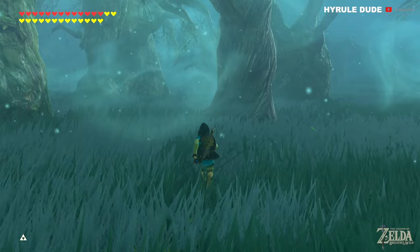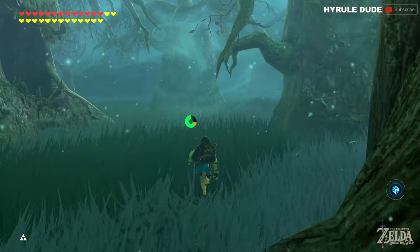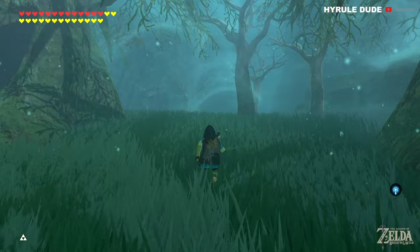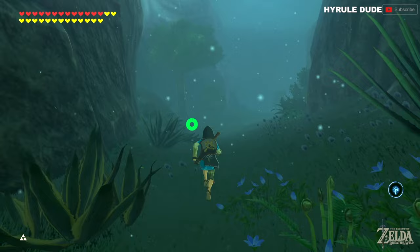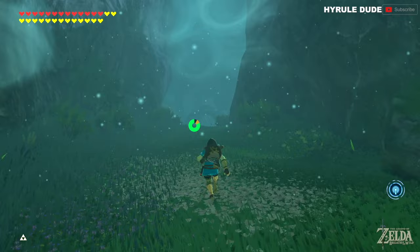If you have a shrine set to your sensor, you're going to hear a beep, and that's going to indicate you're getting closer to the end of the Lost Woods and finally closer to the Master Sword. Here is the end of the path — from here it's just straightforward. Keep going down the path, the air will clear up, and you will be at the center of the Lost Woods.